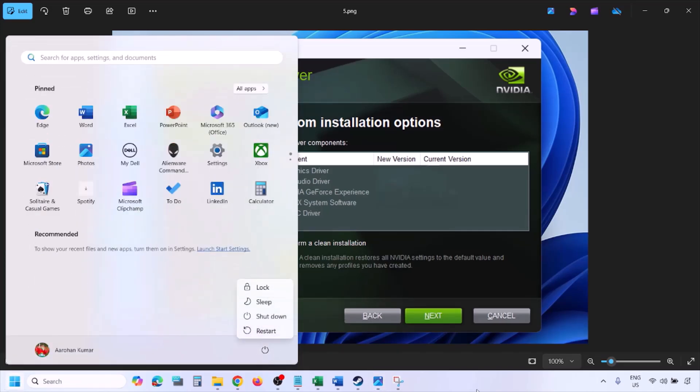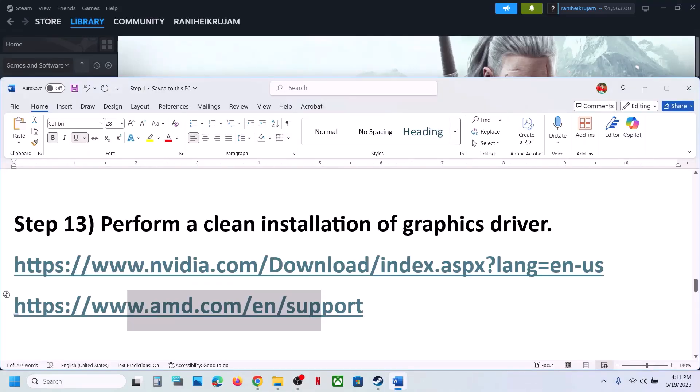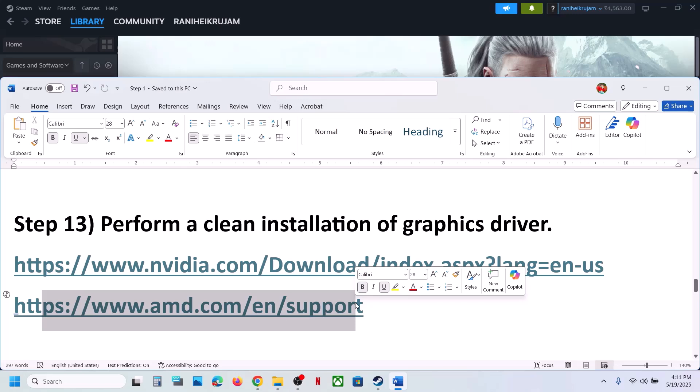Once the installation is complete, restart your computer and launch the game. For AMD card users: first uninstall the current graphics card driver, restart, then go to the AMD website, select your graphics card, install the latest driver, restart, and launch the game.